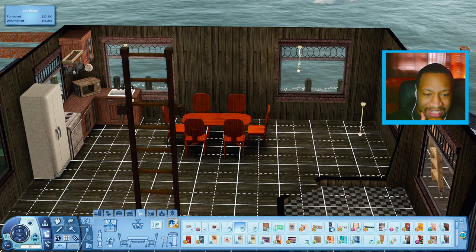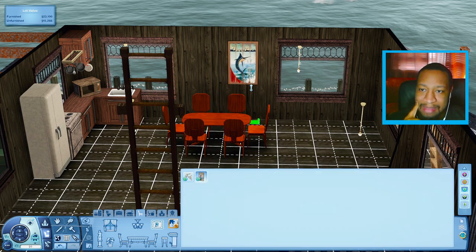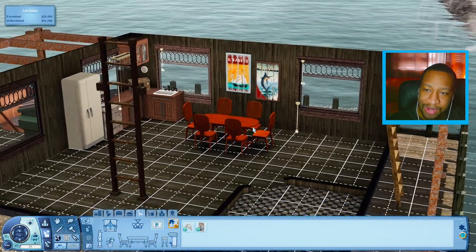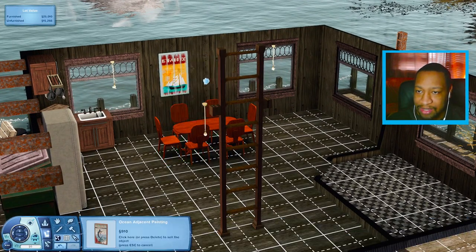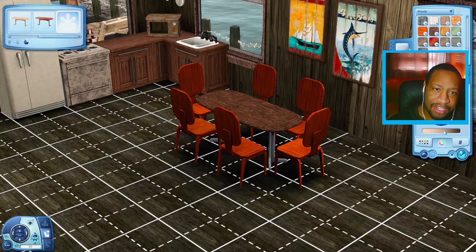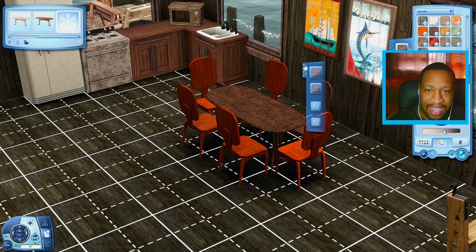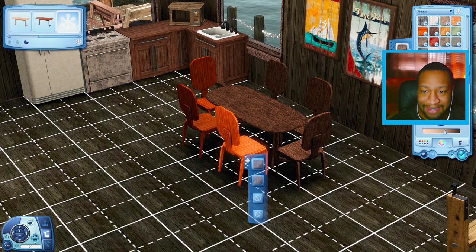I want to maybe get like some artwork over here on this wall — something with fish maybe. I know there's one that comes with Island Paradise. Maybe I can put it here — it also comes in a swatch like this. I could use this distressed pattern for the chairs and the table — I think that'll look really good together. It kind of helps it blend in a little bit with the surroundings because the table was looking really brand new. Let's kind of rough it up a bit.